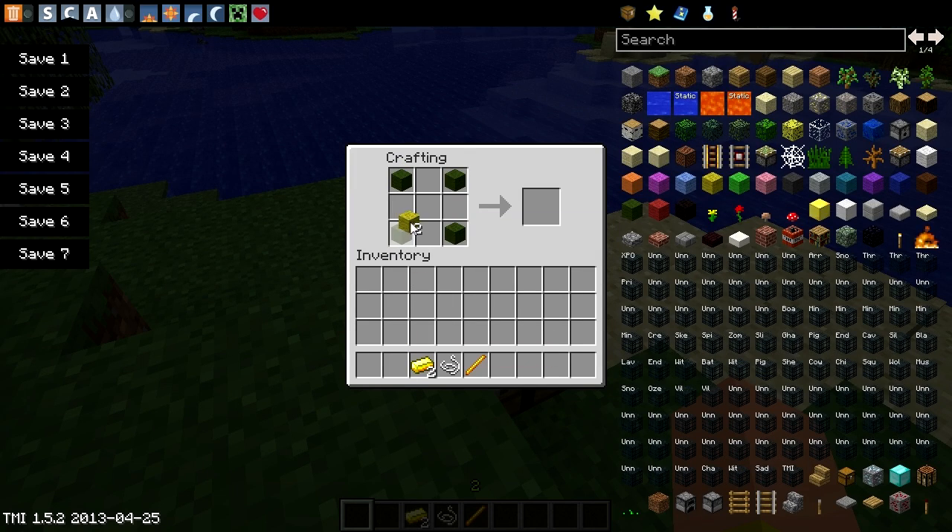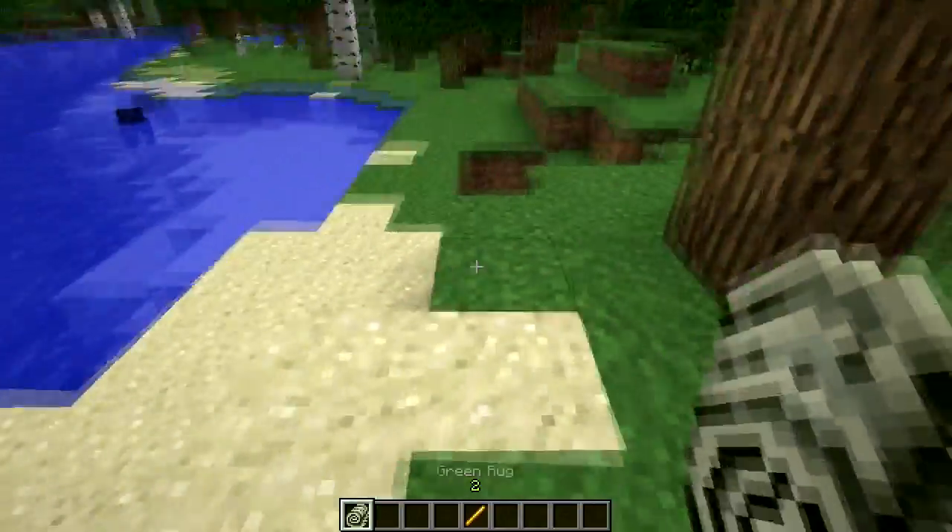There are four different types of recipes. What we're going to be creating today is the green rug. You can also create red, brown, and blue rugs, and the key item here is string in the center. And we have ourselves a green rug.